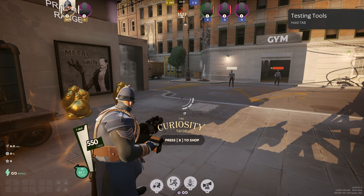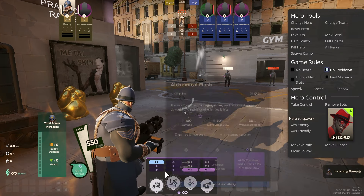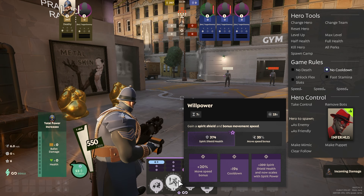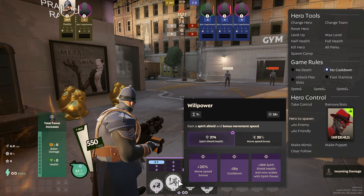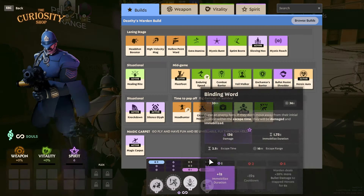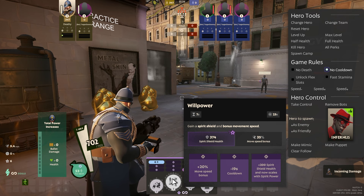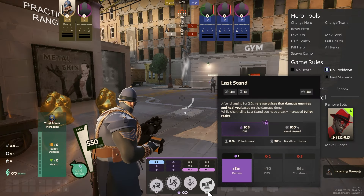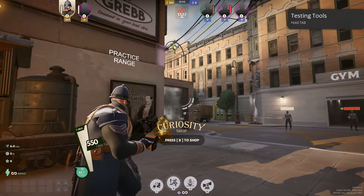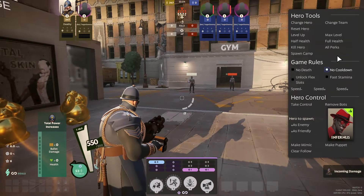Before we get into the character's strengths and weaknesses, I want to give a couple tips about the abilities. The first thing to know is that Willpower's move speed bonus stacks with all the additional other move speed items. So for example, if you have Enduring Speed, you get a ton more value from that 35% move speed. This means that getting a lot of flat movement speed is really good on Warden.